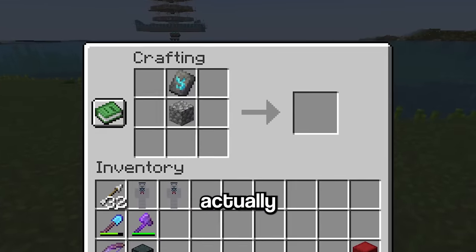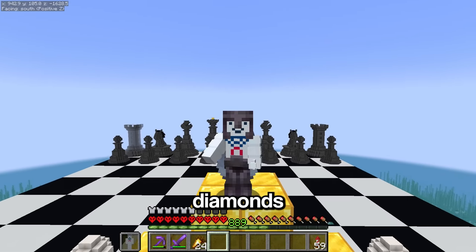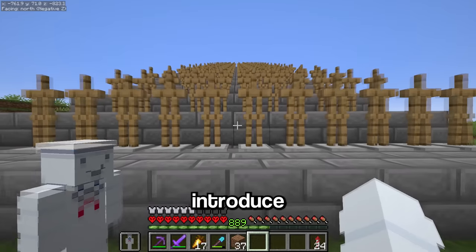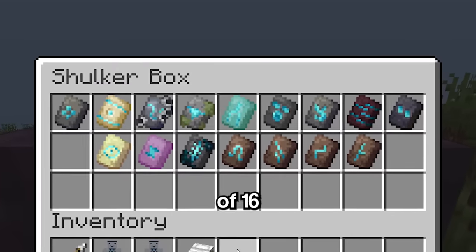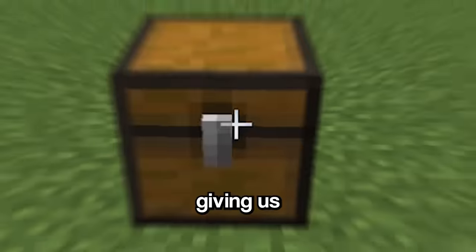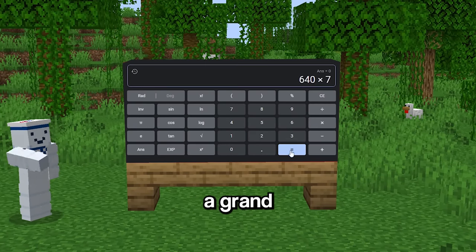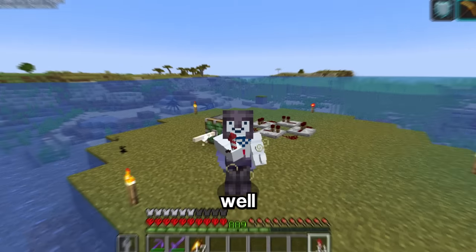If you didn't know, you can actually duplicate every trim with seven diamonds. So how much diamonds does he actually need? Let me introduce a visual representation. Every row has 10 different colors and there's a total of 16 unique armor trims, and you can't forget that there's four pieces of armor in a set, giving us a total of 640 armor trims. Multiply that by the seven diamonds required to duplicate every trim and it gives us a grand total of 4,480 diamonds.